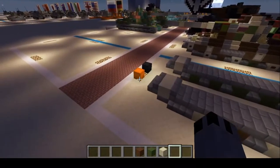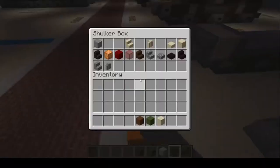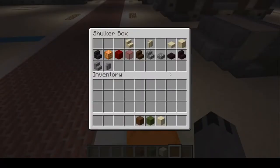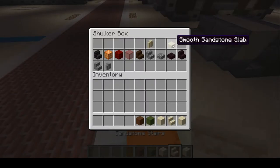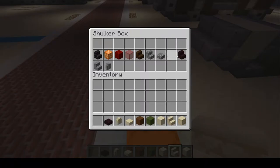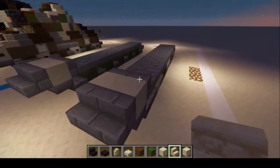There we go. We can remove those two materials — remove the polysanderite. Now we're going to build the base of the body first and then color it in. So we're going to grab sandstone, sandstone stairs, smooth sandstone slab, sandstone wall, another brick slab, and another brick stairs, just to start out with.